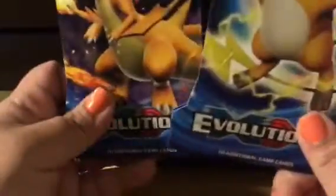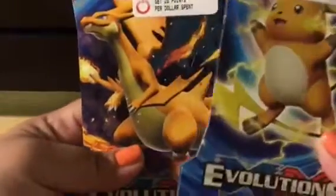Hey everyone, this is Lady J. Yes, I did steal Aztec's channel. Alright, we're back again with another pack battle. I personally have these two here, which is a Raichu and Charizard. And I believe Aztec has... let's go ahead and check what he has here. We did get these at GameStop — it's getting very hard to find these. These are Aztec's packs: we got a Charizard and a Blastoise.